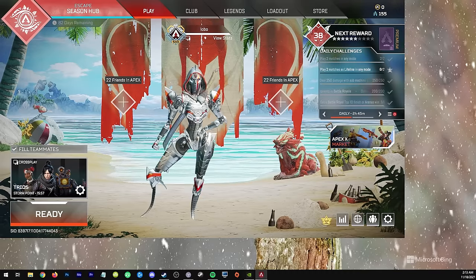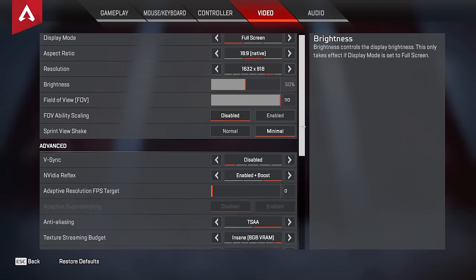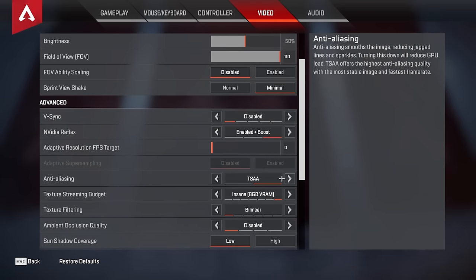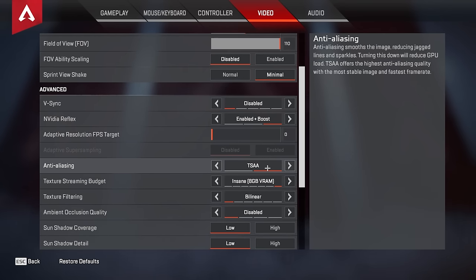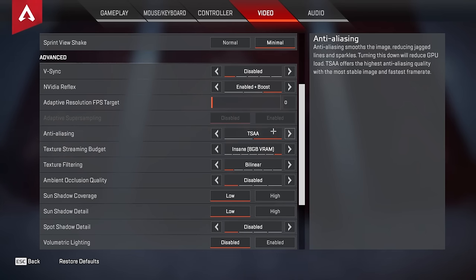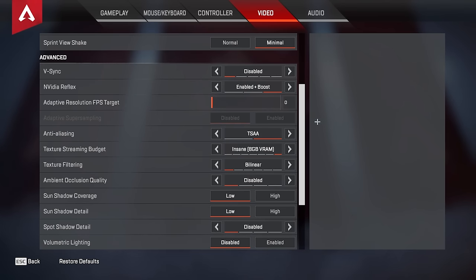Now looking at the settings — a lot of you will be against this at first, but I definitely think you want to run anti-aliasing with this. With AMD FSR, it automatically forces TSAA in supported games. You might think anti-aliasing makes your game blurry, but remember — we are sharpening it. Even at native res, I'd run anti-aliasing with a little sharpening to compensate. At lower resolutions, you really need anti-aliasing because jagged edges and shimmering will be much worse without it. You can always increase sharpening slightly to compensate.